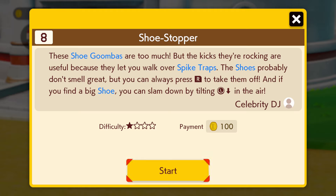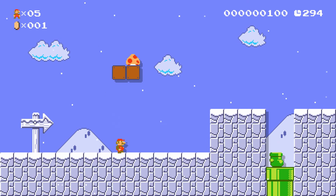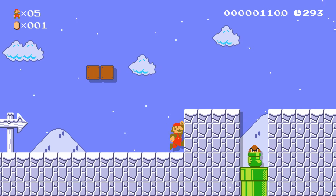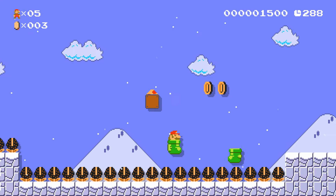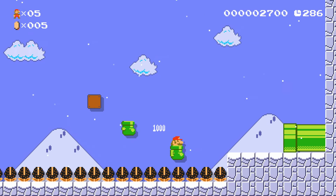The kids are too much, but the kicks they're rocking are useful because they let you walk over spike traps. The shoes probably don't smell great, but you can always press R to take them off. And if you find a big shoe, you can slam down by tilting down in the air. This is SMB — the first SMB — which is funny.